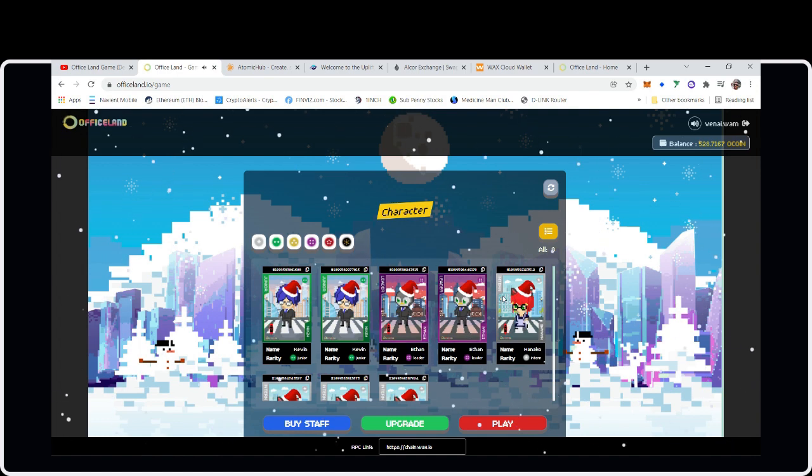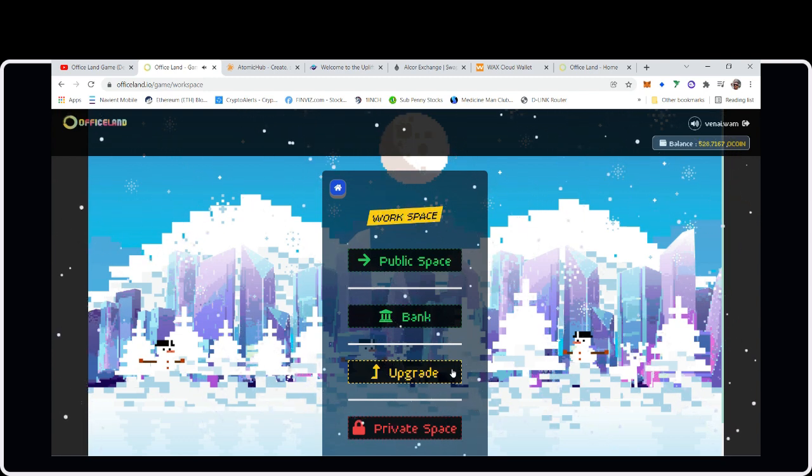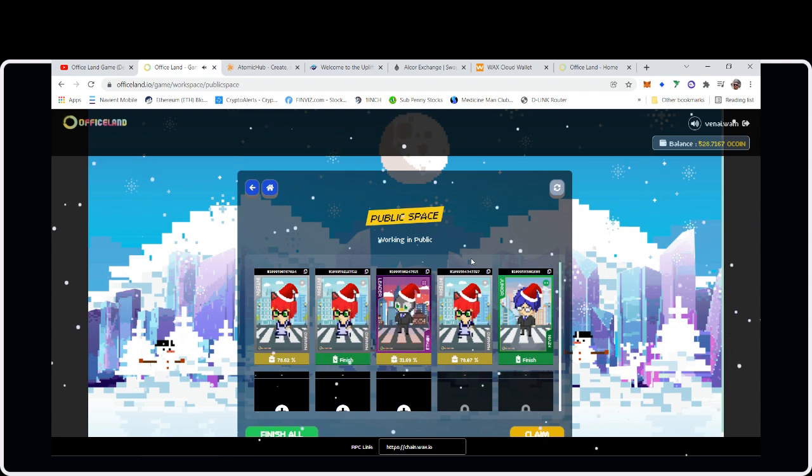I'm going to show you the task assignment — hit Play, go to Public Space. We don't have private spaces yet. They just changed the website layout a little bit. Private Space is where you'll eventually be able to rent your own office space — similar to buying a house in Bomb Crypto. You'll be able to put furniture in it to re-energize your NFTs, but that feature isn't available yet.